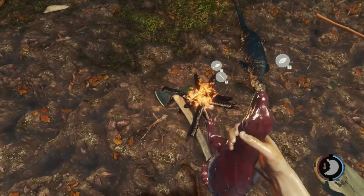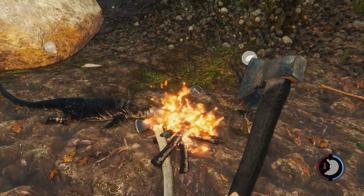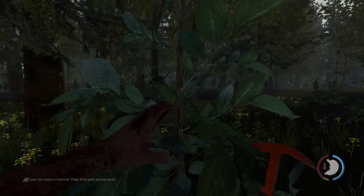After you get their meat, simply press C to put it on a fire and cook it. After it's done, you can press E to eat it. You can also use the Komodo dragon's skin as armour. Simply look in your inventory, and if you have the Komodo dragon's skin, left click on it to equip the armour.